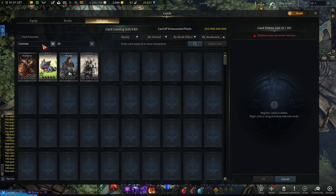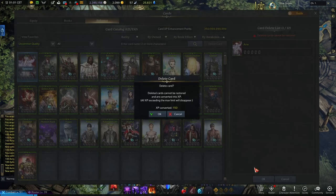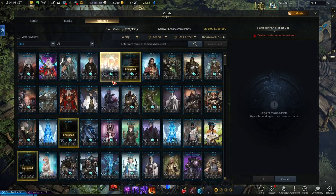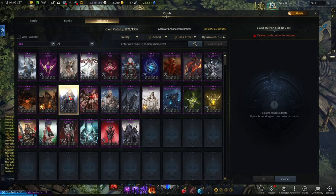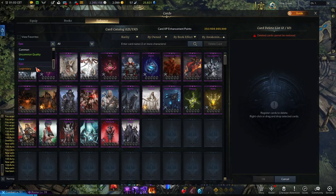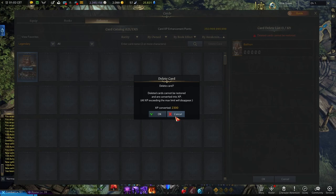So if you delete a common card you get 50 XP. If you delete a duplicate common card you get 150. If you delete a rare you get 300. If you delete an epic you get 800. And if you delete a legendary card you get 3300 XP. Pretty good.